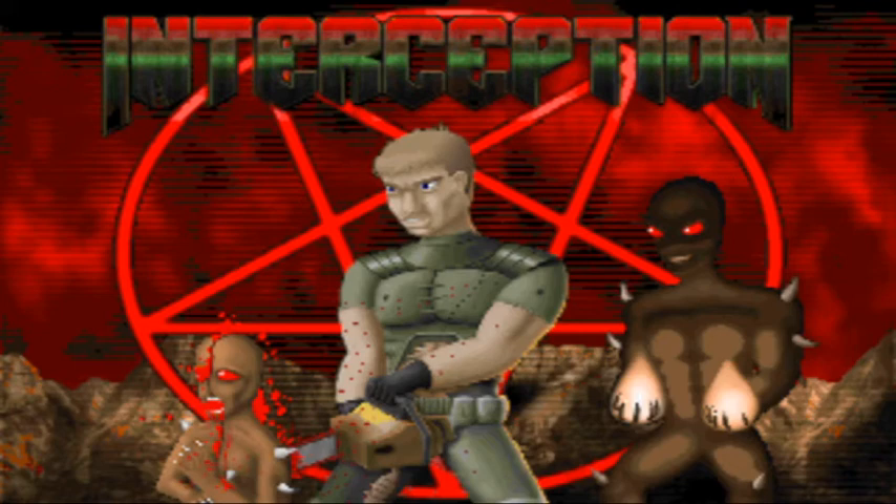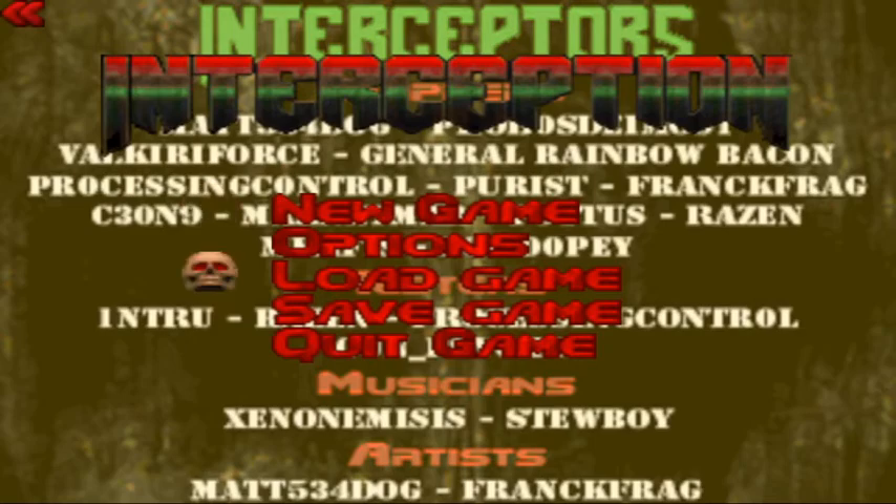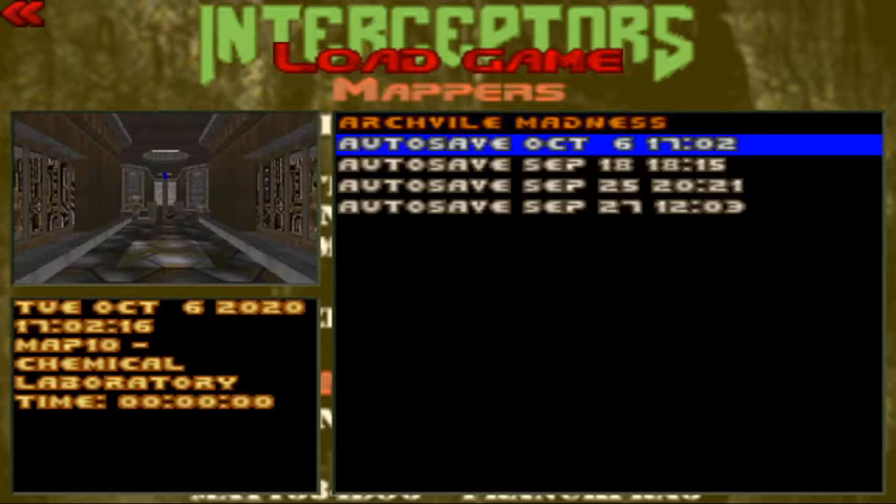Hey everybody, it's Fez. Happy Wednesday everybody. We're resuming the Interception walkthrough on the ultraviolence difficulty for the PC using the GZ Doom engine. We are roughly one-third of the way done with this walkthrough. We are on Map 10: Chemical Laboratory — or Laboratory, depending on how you pronounce it. So let's get down to business.